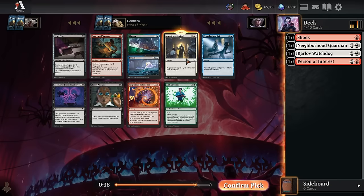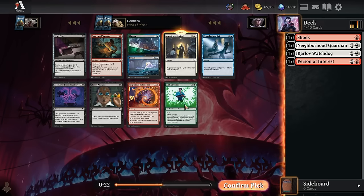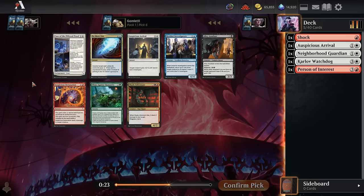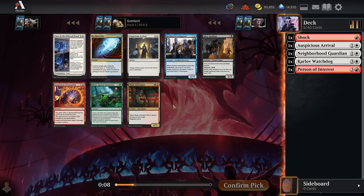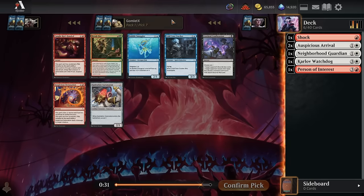Pick five — Auspicious Arrival is likely the pick. Concealed Weapon is kind of expensive for what it's doing. Suspicious Detonation is just way less efficient than Shock and Galvanize, which are the two other removal spells red has at common, so I tend to avoid it. Pick six — we've got Auspicious Arrival again; Case of the Pilfer-Proof is for exactly blue-white detectives. Shady Informant isn't quite good enough for off-color hybrid flip cost unlike Dog Walker and Granite Witness. Just not an excellent pack — we'll take another Auspicious Arrival.